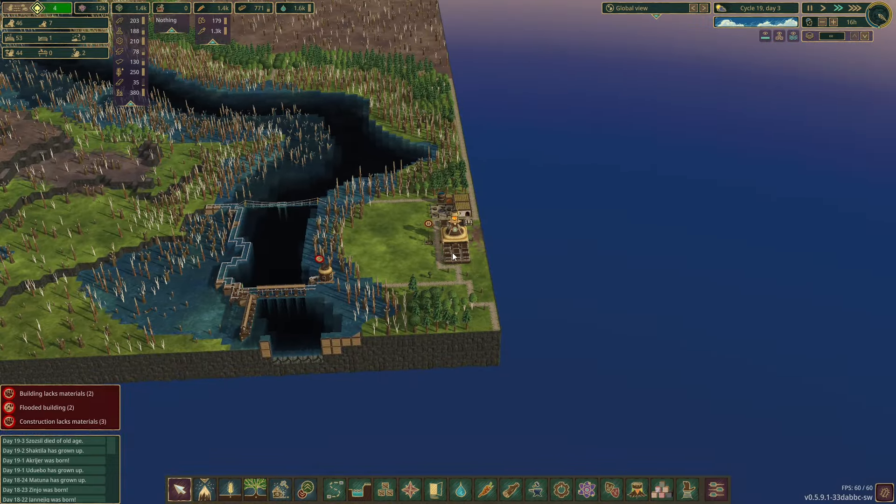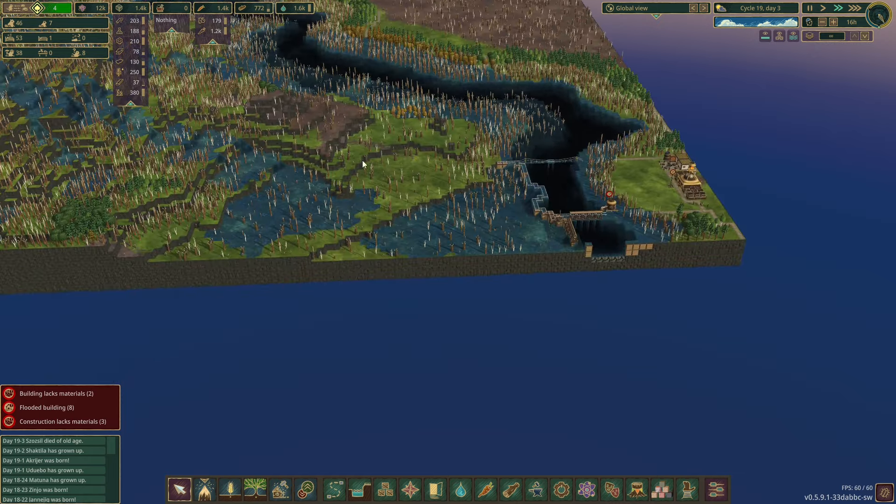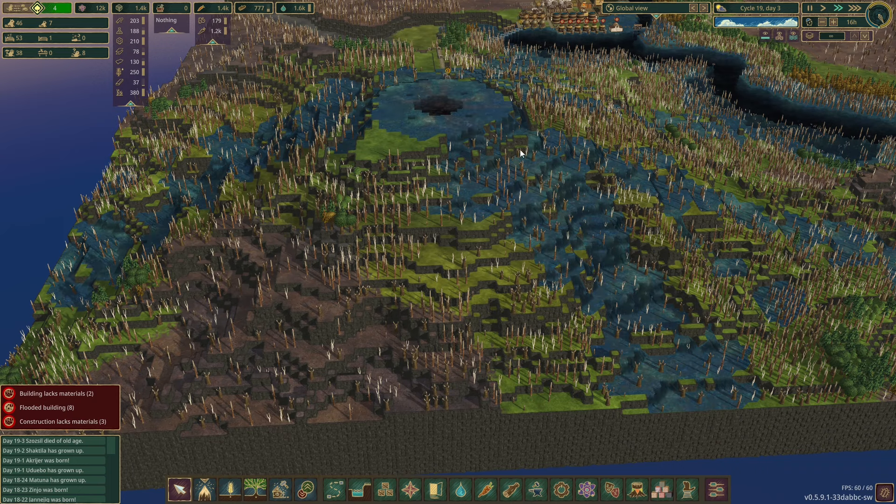I'm kind of regretting shrinking the map down to the side. I should have left it at 256 because most of the map is used by the mountain.